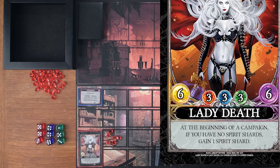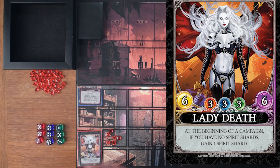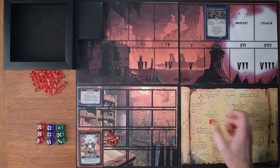Then as a reminder, her game text reads: at the beginning of a campaign, if you have no spirit shards, gain one spirit shard. I'll use one of these counters to be a spirit shard, and on the spirit board I'll place it and pick an ability here.